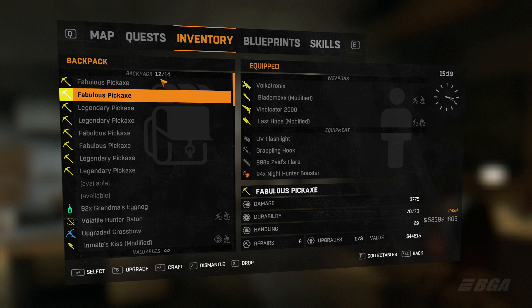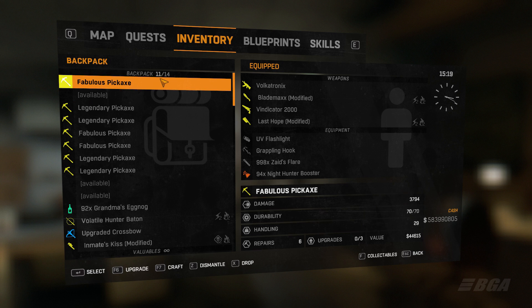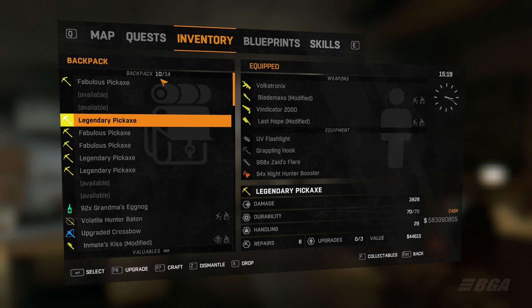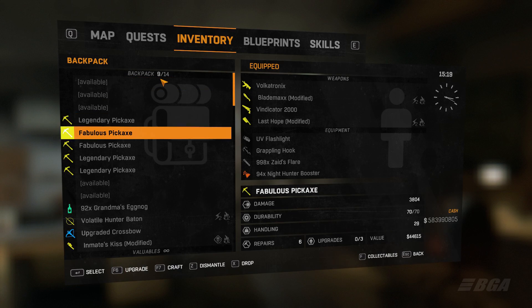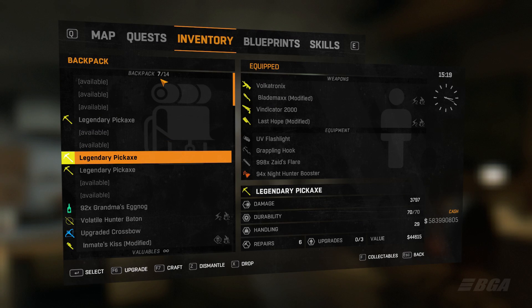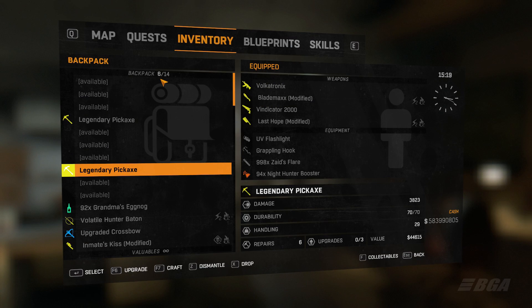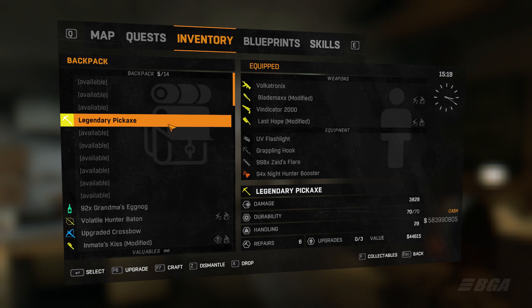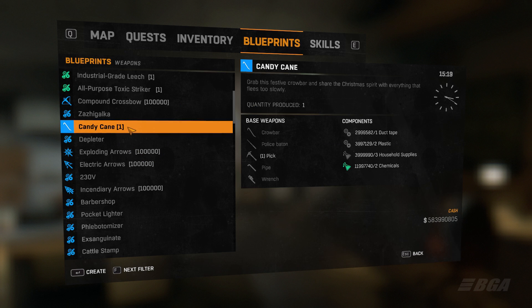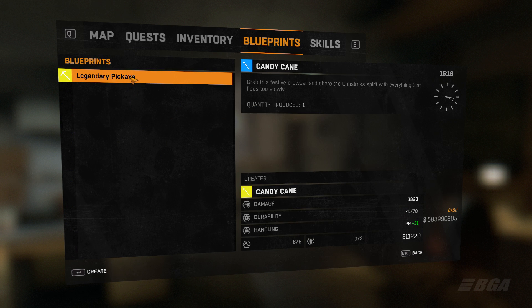Now I'll teach you how to get the highest damage on your Candy Cane weapon — you can get up to 6800 damage. To do that, you'll need to find a Pickaxe. Legendary and Fabulous Pickaxes are the best, so those are recommended. Get a pickaxe that does the max damage for you, then create the Candy Cane weapon using it. You should get around 3800 to 3900 damage.